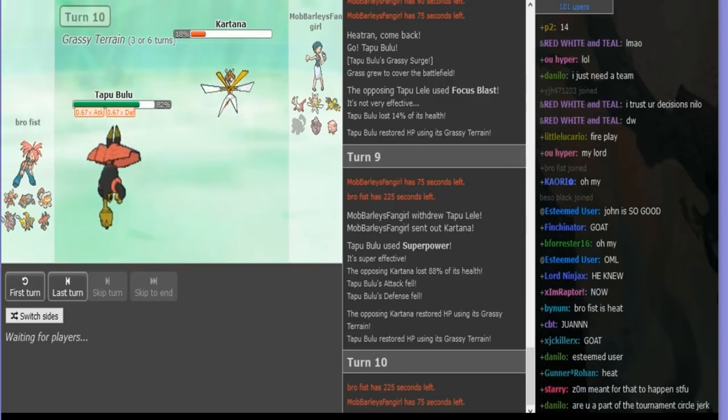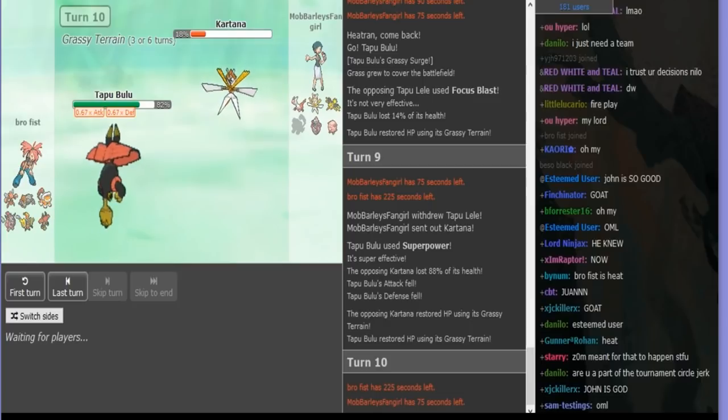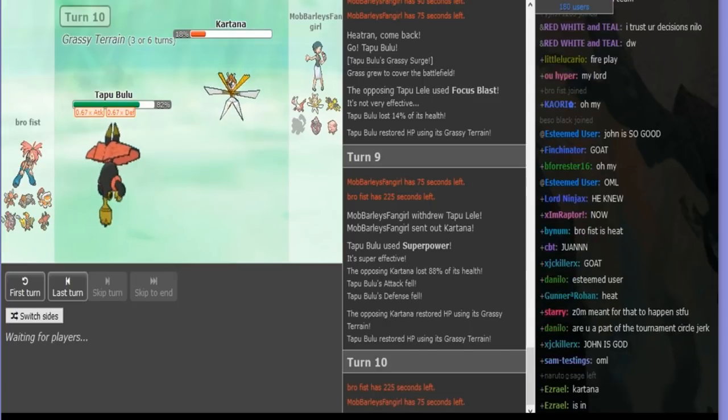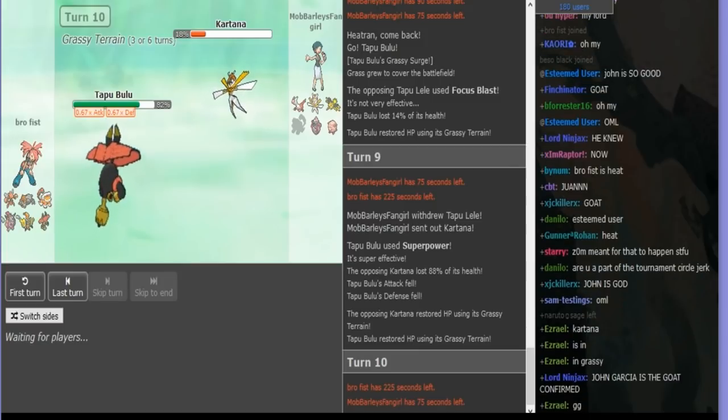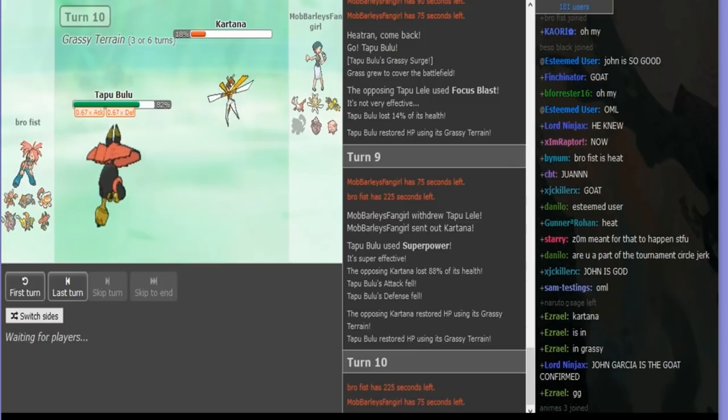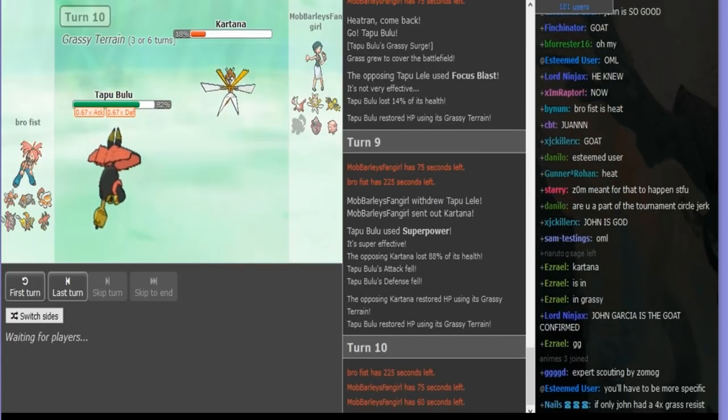John saw right through that — he knows, cause I'm not going to Zapdos because it could die to a Wood Hammer. And if I lose my Zapdos, Scissor just 6-0s at this point. So I had to go Kartana, he sees through it — it's the easy Superpower. And here I'm kind of on the back foot right now. I'm down 5-6 and he has answers for everything.